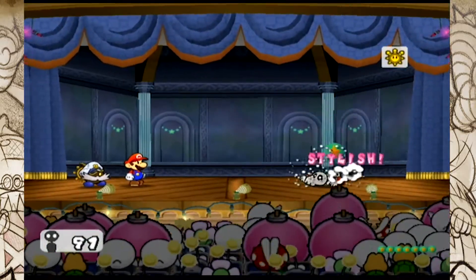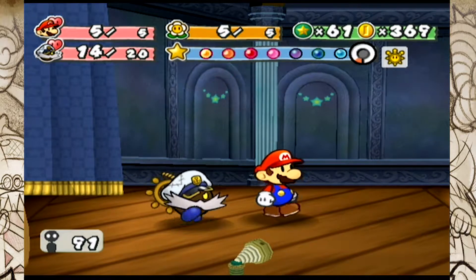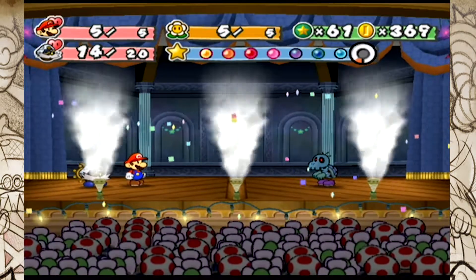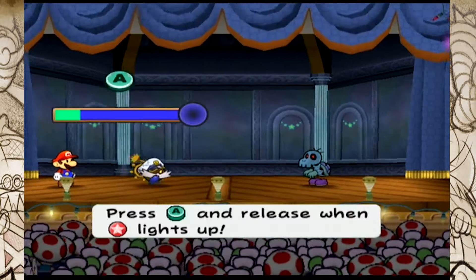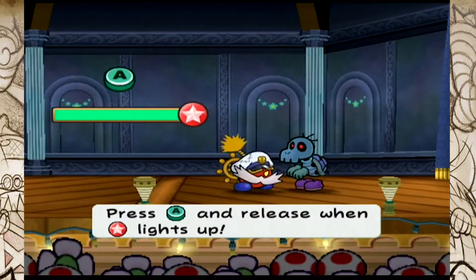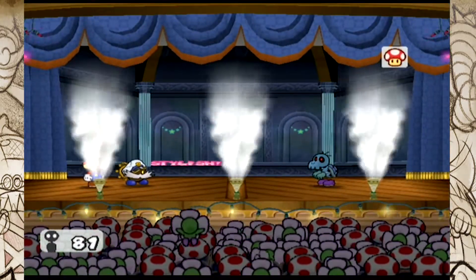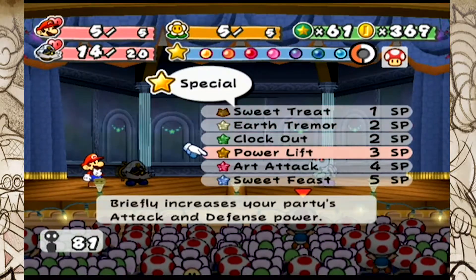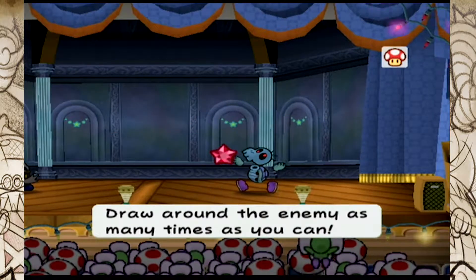You guys have like 10 health — it's crazy. The blue one is going to give me some trouble for sure. I didn't even get a first strike on him because he was right there waiting for me. Let's go ahead and bomb him with Bobbery. I've got plenty of star power, but I don't want to risk anything, so I'm just going to use Art Attack on him. 15 plus — he already had like 2, so I could have done more.